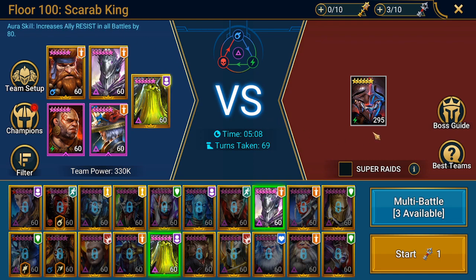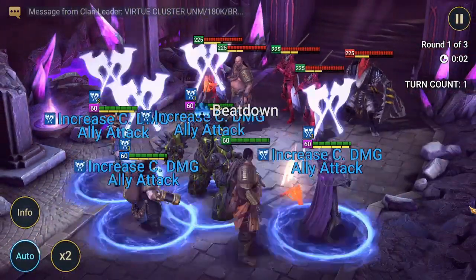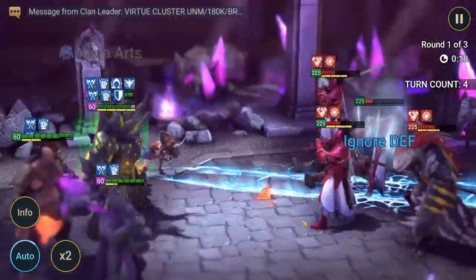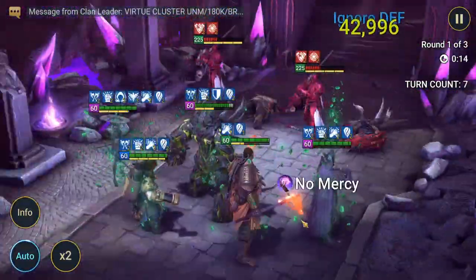Now it's time to start the battle. We are on floor 100, Doom Tower rotation 3. We don't care if it's rotation 3 or 1 where we find the Scarab King, because Eurost the Soulcage is void affinity so we don't care about affinities. We bring four champions to deal a lot of damage and kill the waves fast.